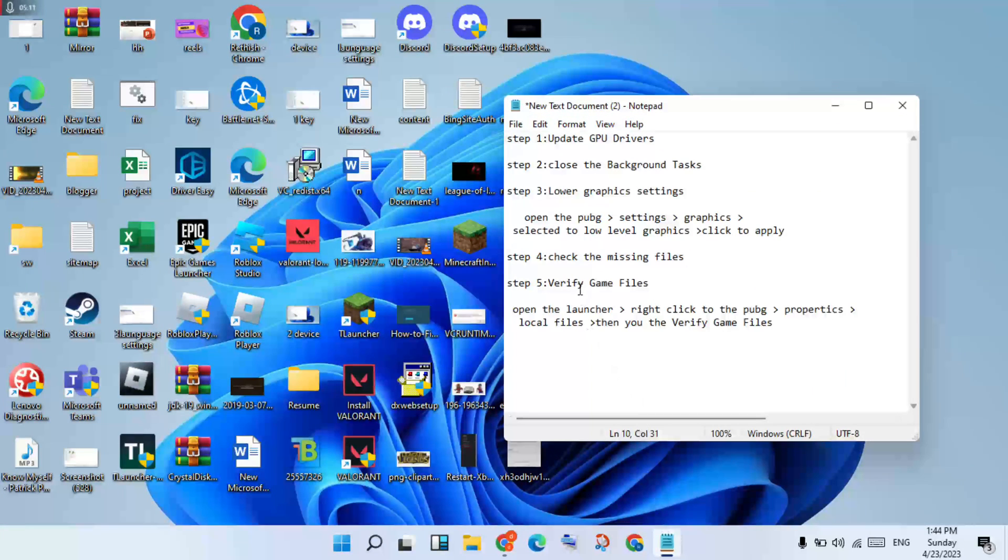Go to the next step — verify the game files. Open the launcher you are using, such as Steam or any other launcher. Right-click PUBG, click Properties, go to Local Files, then click Verify Game Files. This is the fourth step — it is the same type as the first step. Missing files will be automatically restored.